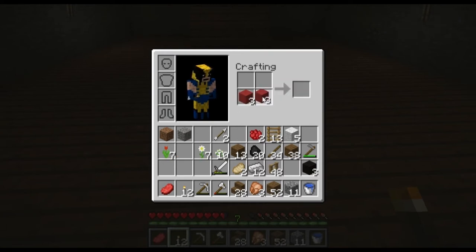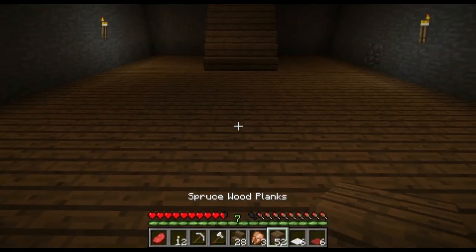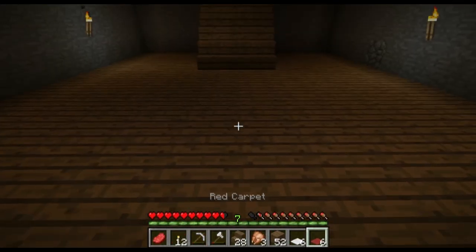For carpet you need the blocks next to each other and it just gives you a ton of carpet. I'll just take some of each color, and now we have our two colors that we want and we can start placing on the ground. I'm going to make an X pattern.